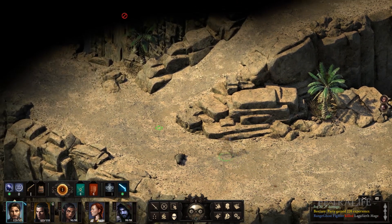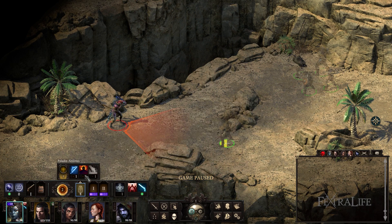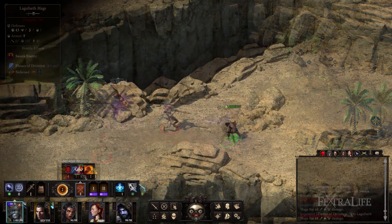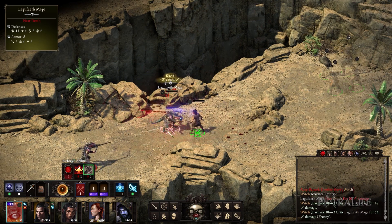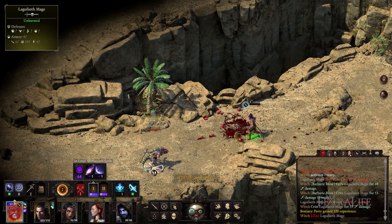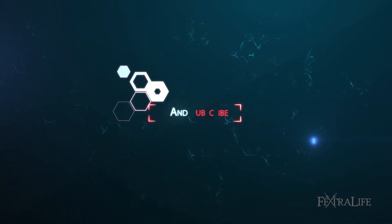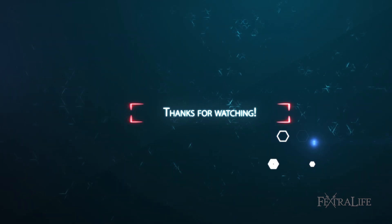Lastly, I wouldn't recommend multiclassing with a ranger if you have no plans to invest ability points in your animal companion and don't plan to use firearms. Rangers have very few good active abilities without a companion, and the ranged passives are not strong enough compared to those from other classes like rogue or fighter. Hopefully this will be fixed, as ranged combat should be part of the main focus of this class. Stay tuned for more Pillars of Eternity 2 Deadfire class guides as we cover all 11 classes and character creation. What did you think of the guide? Leave your thoughts in the comments below.